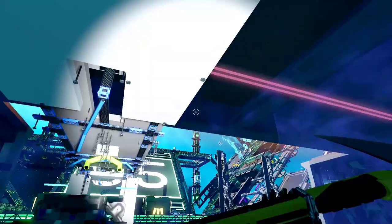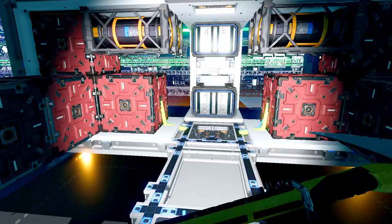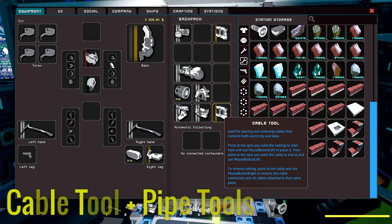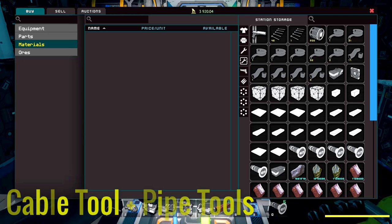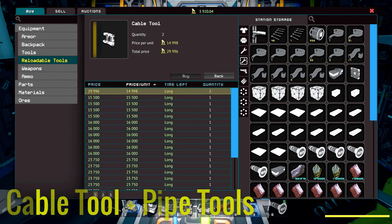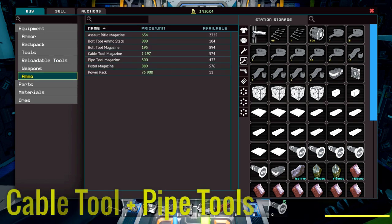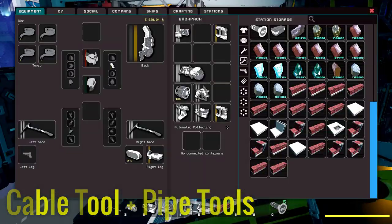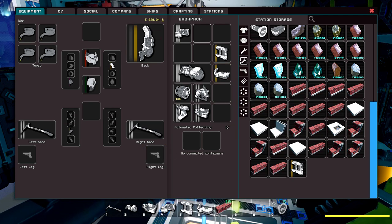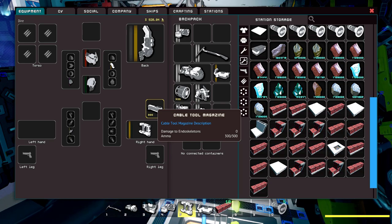In order to be able to build items onto your ship by hand and not use the Easy Build module system, we're going to need a couple things. One, we're going to need a cable tool. My cable tool looks like this. I bought it from the auction house, which you can access anywhere on the station. In order to buy it, you come to Equipment, go to Reloadable Tools, and you'll see the cable tool. You select it and can buy it for around $14,000. You'll also need a piping tool - buy that as well. You'll also need to buy the ammo: from the ammo section you get a pipe tool magazine and a cable tool magazine. Here is my cable tool and here is my pipe tool. The magazines are loaded into the weapons. You'll see I have 300 rounds in my magazine. You might want to unload and reload the magazine when you first get the tool.